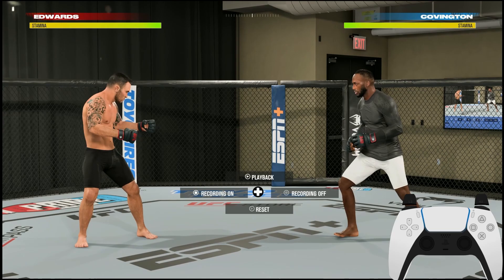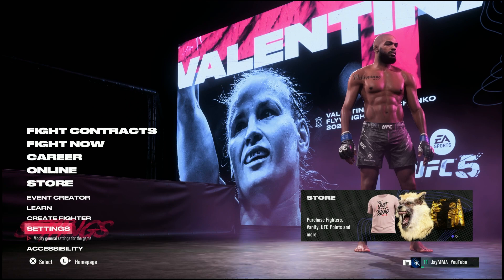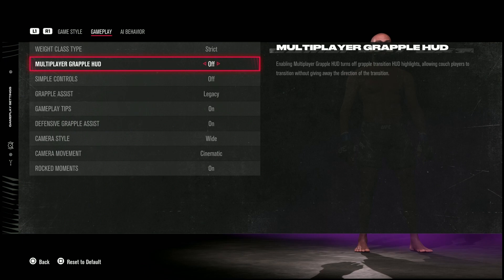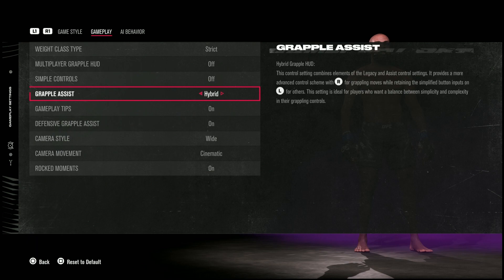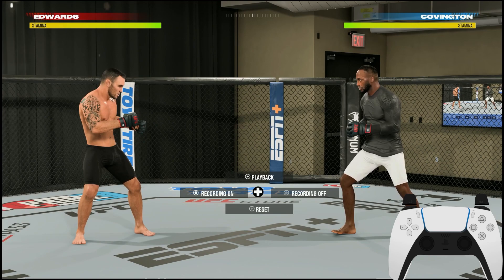Before we get into the tutorial itself, you need to change your grappling settings. Go into your settings, go down into gameplay, and scroll all the way down to where you see 'Grapple HUD.' For most players, the default is Grapple Assist — that is literally the worst one to have, because you can't see what each transition is once you're on the ground. The only one you need to use is called Legacy. Legacy is the universal one used by top-level players and anyone who likes wrestling, because it gives you multiple options and various transitions.